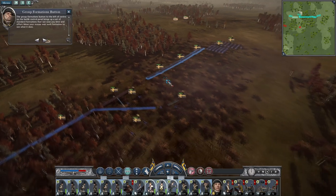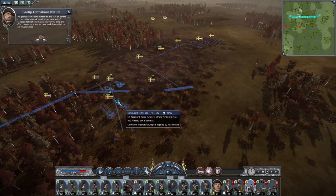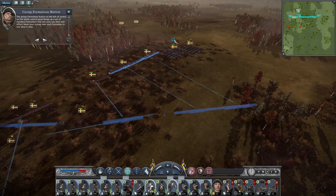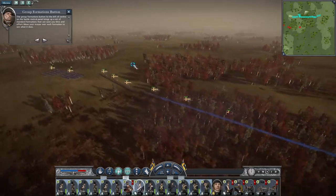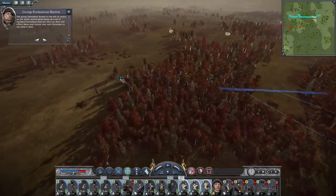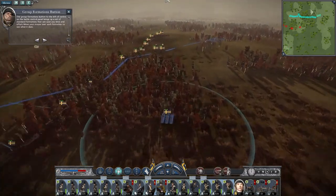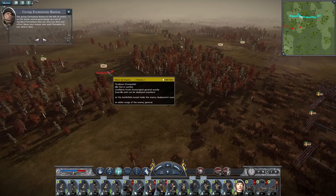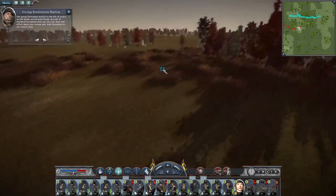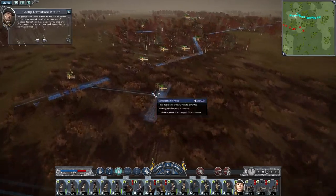I said artillery is going to be kind of useless — turns out it might not be super useless. Form a line to face the enemy. Then my left flank needs to advance up through the woods. It looks like they're not going to advance up towards us, which is handy. There's lots of cavalry coming in first, so I do like the fact they're letting us just redeploy.